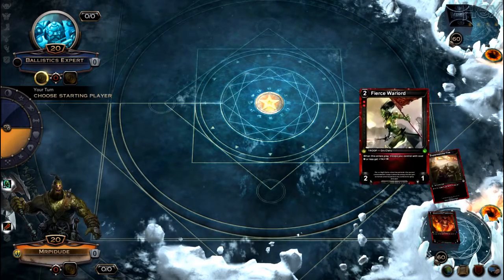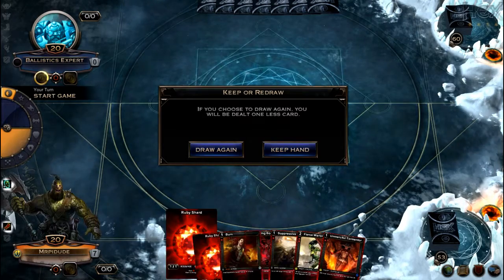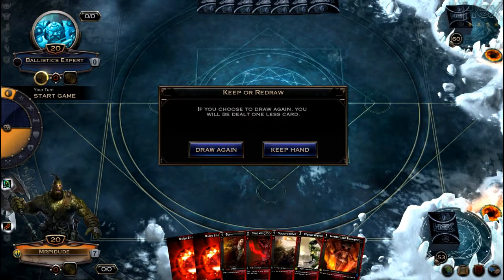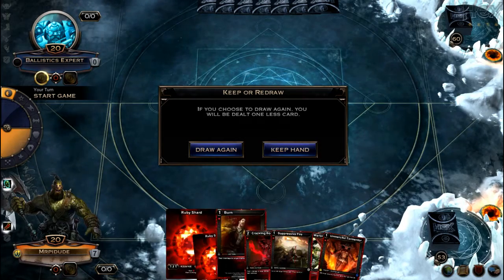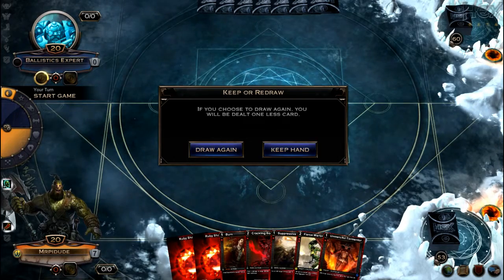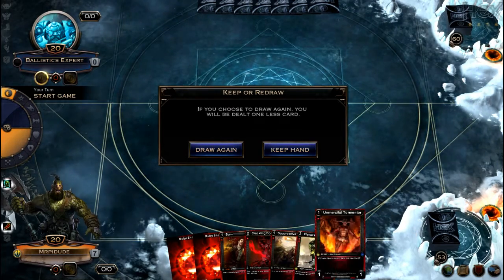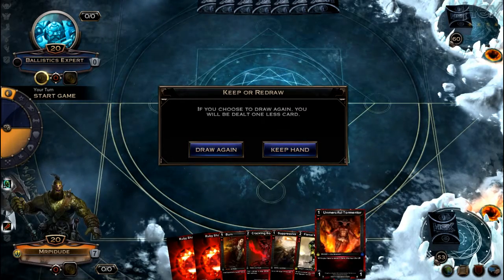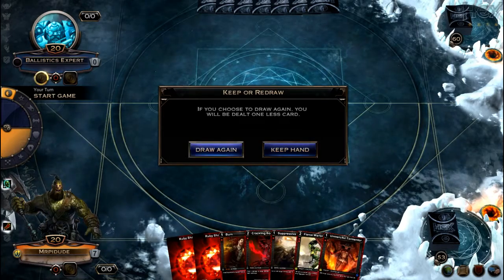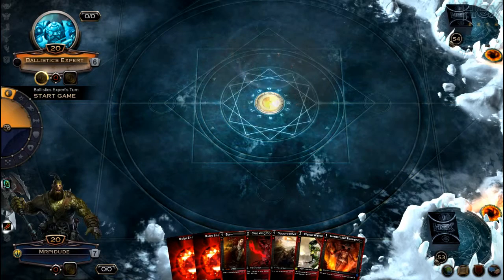Let's play first and see what our first hand will be. It is two shards, an Unmerciful Tormentor, a Fierce Warlord, Suppressive Fire, some burn. It's an okay hand. So on turn two we'll have a 2-2 and a 2-1 on the board with some burn. We can bypass some stuff. I think it's all right — we have two shards, which is fine.